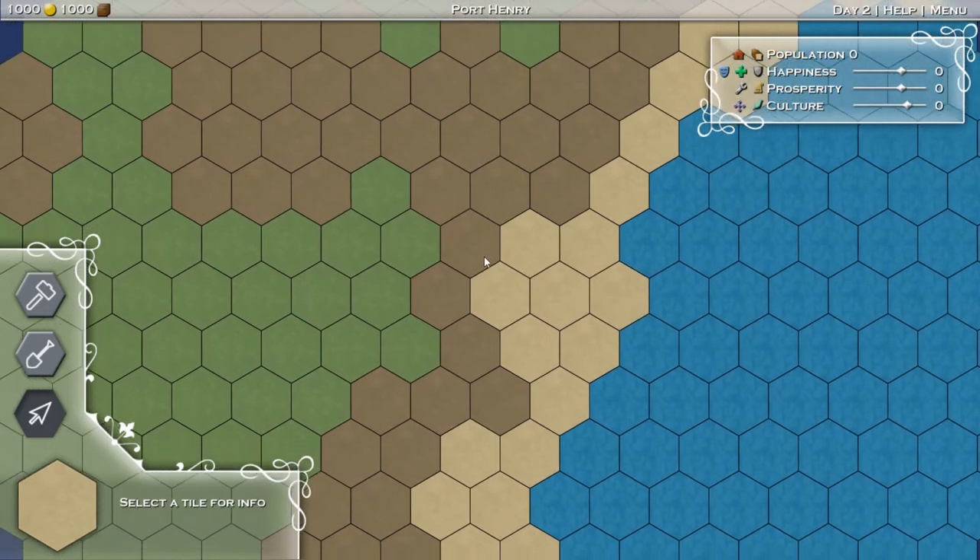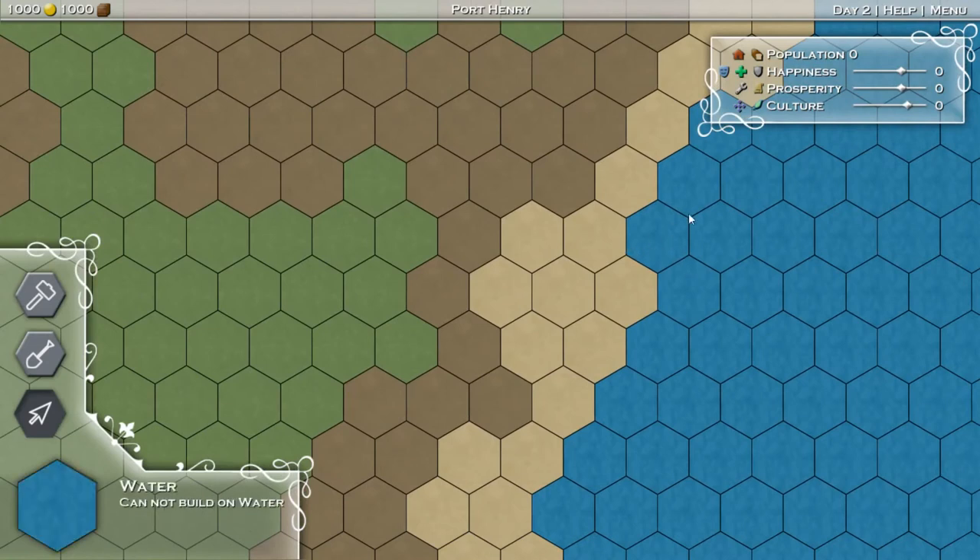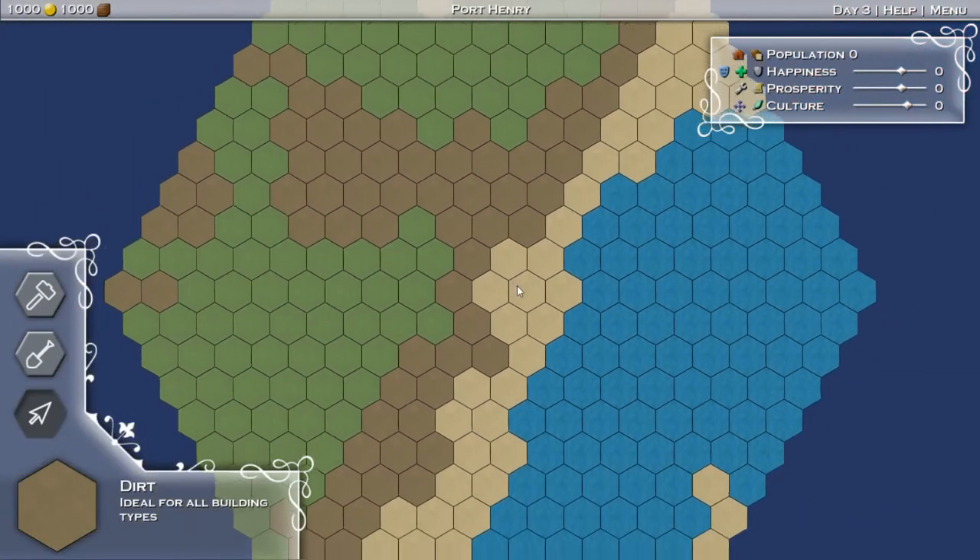It's actually kind of fun. This is our map, and you can see these are water tiles which we cannot build on. We have the beach over here, which is bad for farms and bad for happiness. The grass is green, which is good for farms, and dirt is good for everything else.